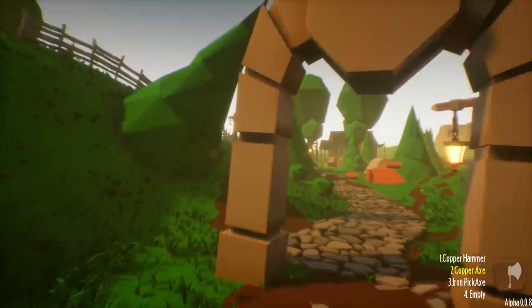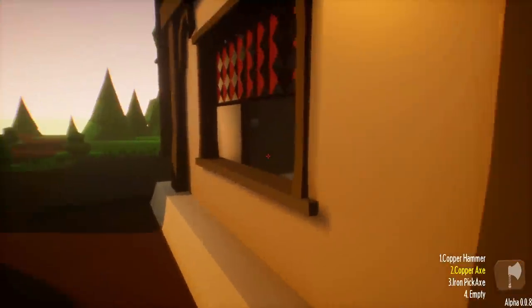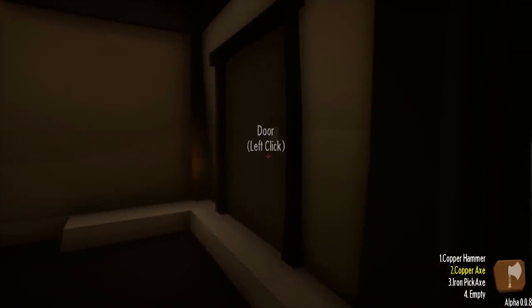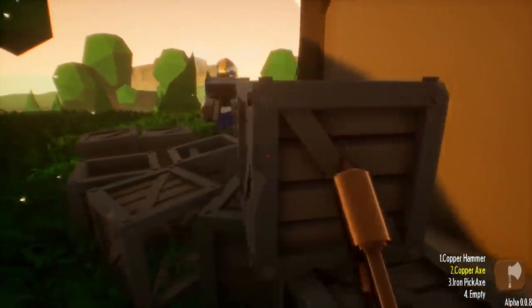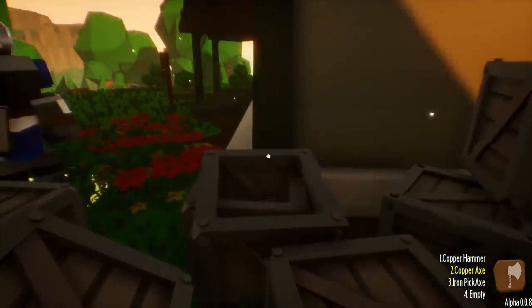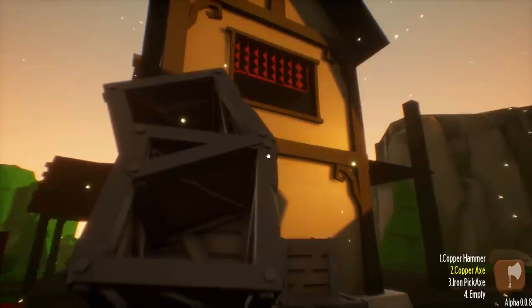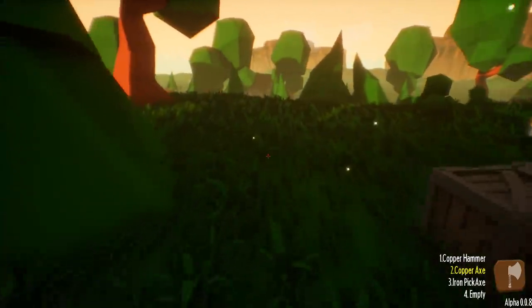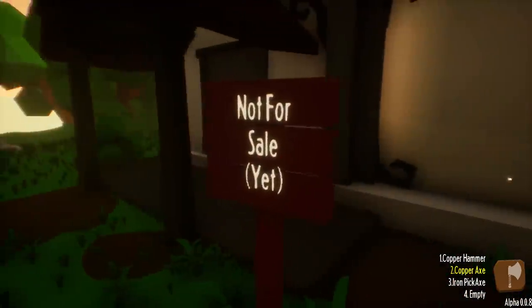There's a little portal - nothing happens if you go through it yet. The invisible barrier extends to this other house here. It says 'not for sale yet.' I wonder if we'll eventually be able to buy a secondary shop and do something with that. There are some mobile boxes over here - can we manipulate these and try to get up into that window? You fall right through the ones you can manipulate - too bad.